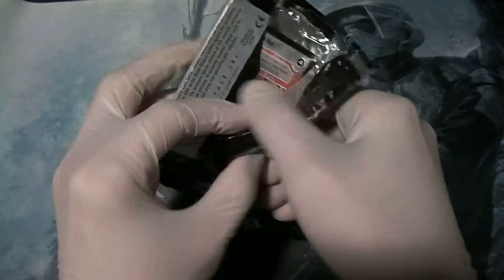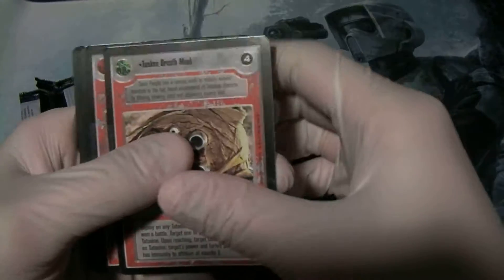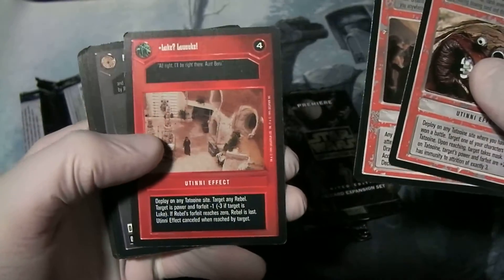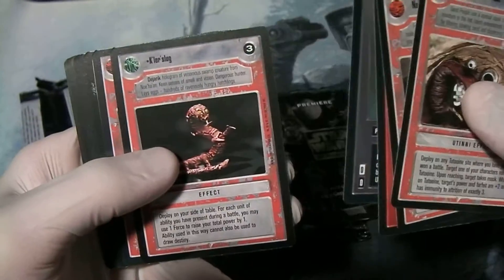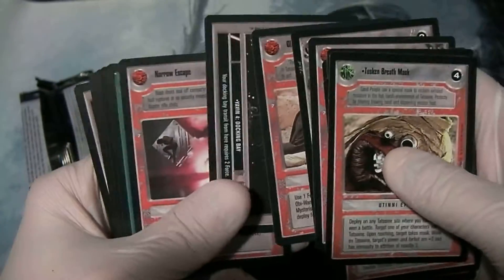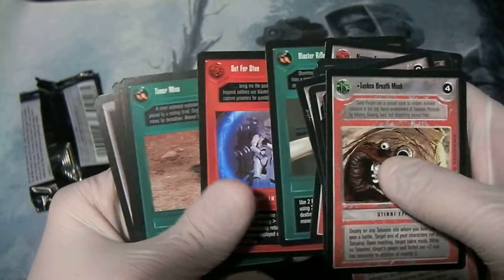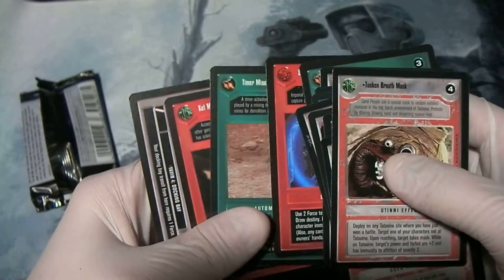Maybe my first talking point will be how hard old booster packs were to open. Kicking things off with the Tusken Breath Mask, Nabran Leeds, Luke, Mouse Droid — that's a fun one — Chlor Slug, Radar Scanner, Timermine, Old Ben, Yavin 4 Docking Bay, Narrow Escape, Blaster Rifle, Set for Stun, Timermine, Ketmelis, and Yavin 4 Docking Bay.